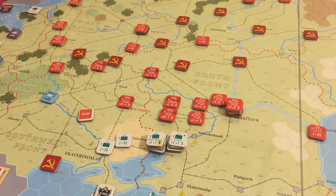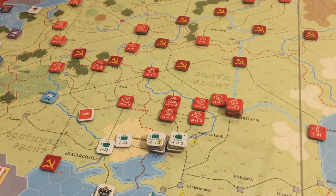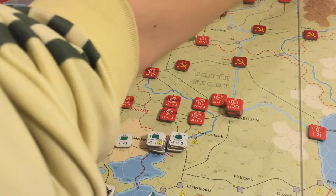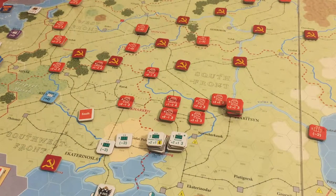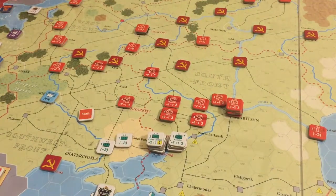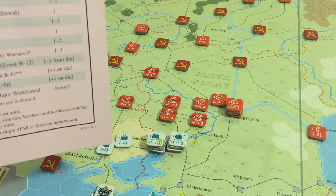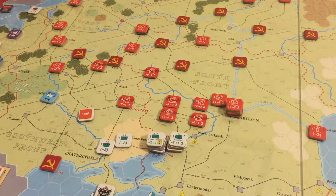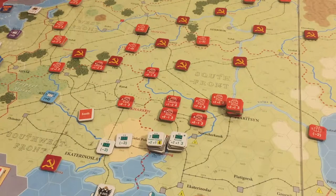Let's roll the White event first. I roll a three - Typhus. Disorder one full-strength Red infantry or cavalry unit of your choice. That is tempting - I could weaken the southern front or weaken the Siberian attack even further. I think I'll weaken one of the southern units because that has the greater chance of holding out longest. Red event - a six: Siminov Cossack Raid. All Siberian White infantry and cavalry units add one to their rally rolls this turn, so basically they can't rally at all. We put this marker on the turn track as a handy reminder.